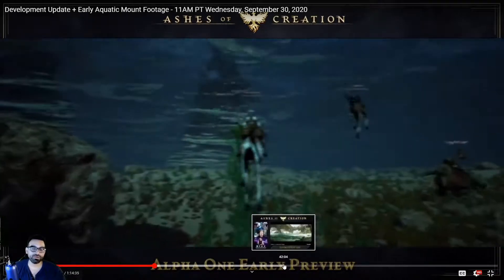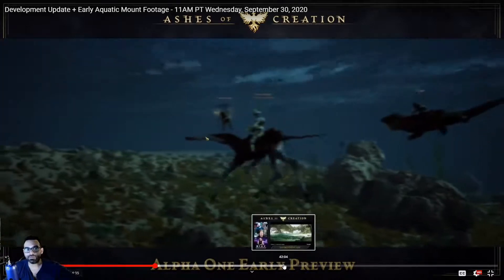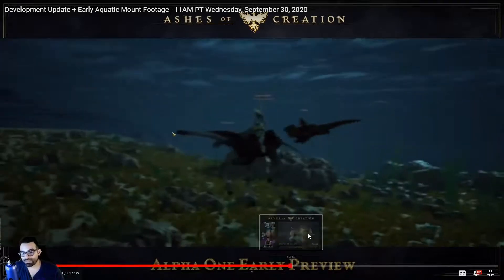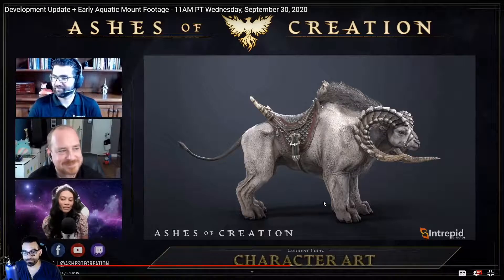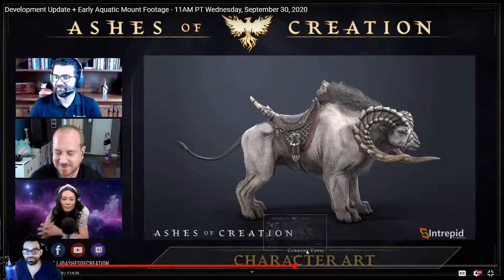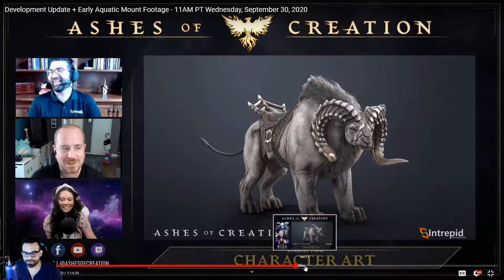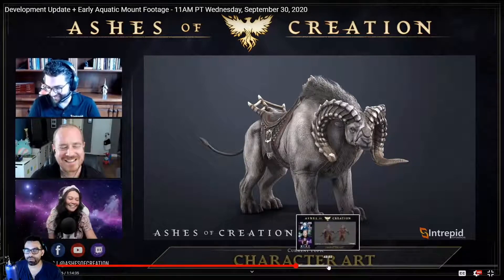If you're really interested, I'll leave the link for the whole video. There's one really nice mount I wanted to showcase — they're showing the content prior to it being rendered. We see a wide variety again; there's some sort of ram mount they were discussing. One thing I really wanted to discuss was a throwback to Lineage 2 influence from lead developer Steven.